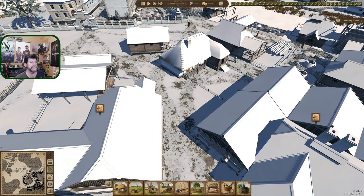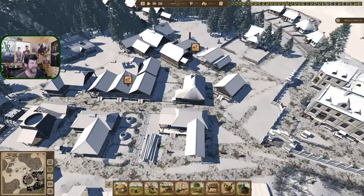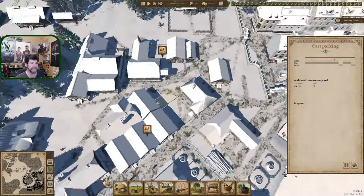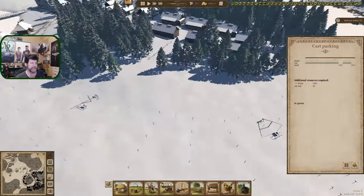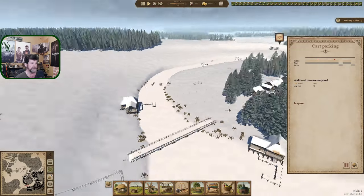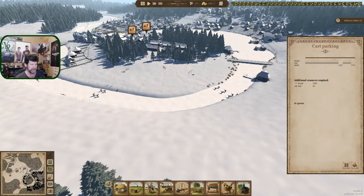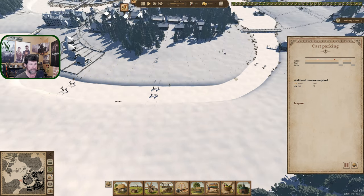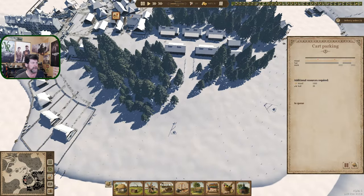Welcome back to Ostrov. Sitting here in the industrial area looking at the chicken coop, thinking it really doesn't work there. It fits, but it's thematically off. I've been staring at this place before starting the episode — this is our agriculture area, and I think I'm going to do something different with the chicken coop.